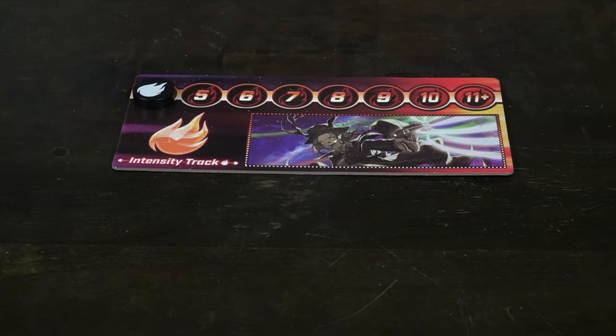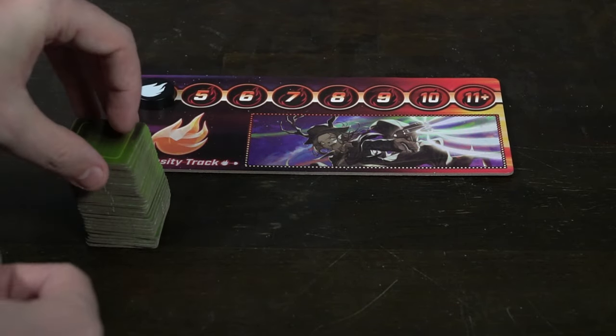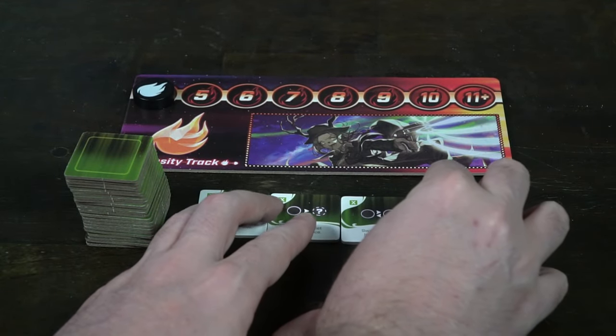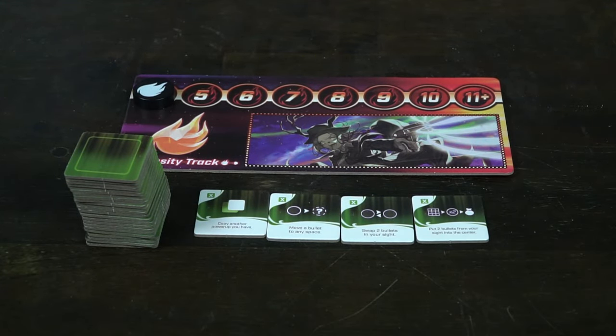They could involve different colors and numbers and even different symbols as well. Then set up the intensity track — this board here will determine how difficult you want the game to be. The farther along the intensity, the more challenging. I recommend for first players to start at the very beginning, and it'll move along as the game progresses until eventually only one player remains.